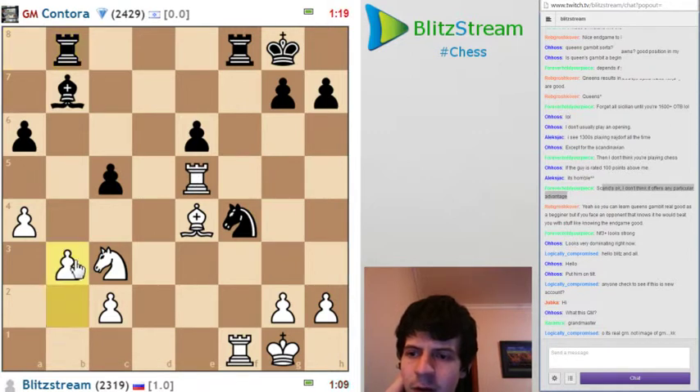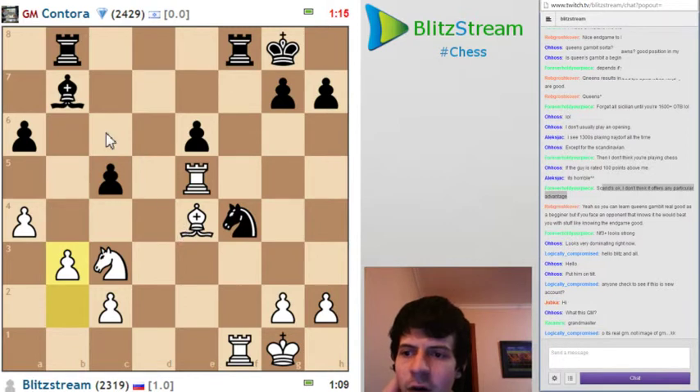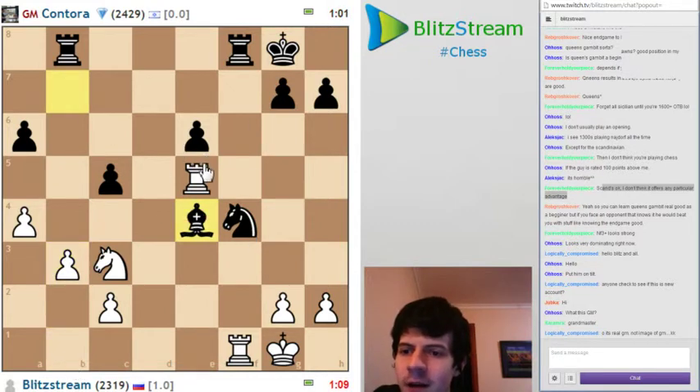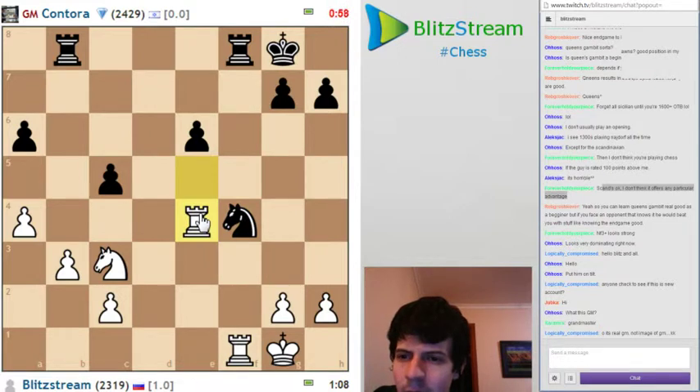Let's play b3 to protect the pawn and keep the pressure. So now we want bb7 and rook c5. What a game - three high level. Knight d5 now that the pawn is on b3.